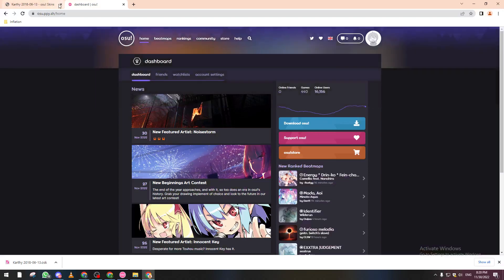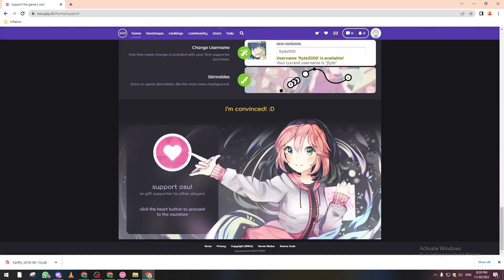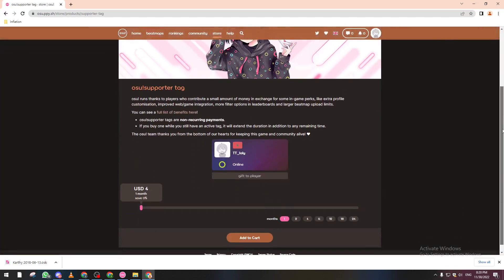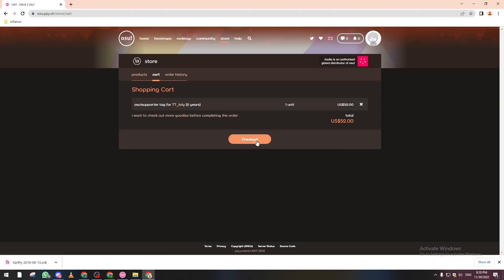First of all, if you want to become a supporter, open osu! and click on 'Support the game.' From there, scroll down and click on the circle, then click 'Add to cart.' You can even select a longer period, like two years for $52, then add to cart and proceed to checkout with your credit card details.